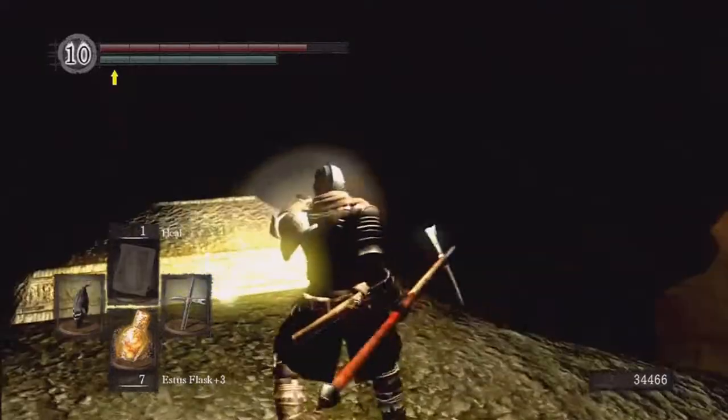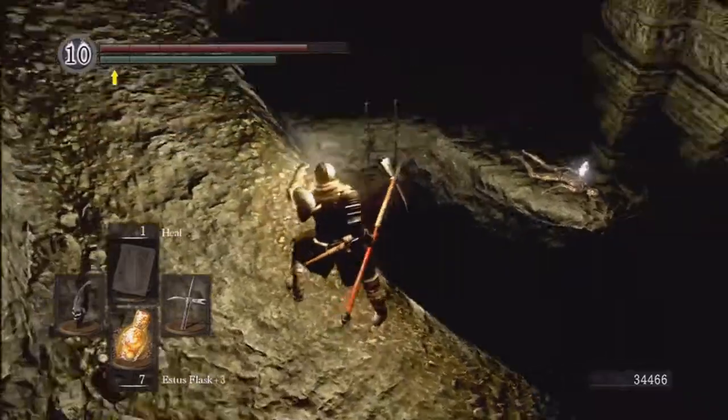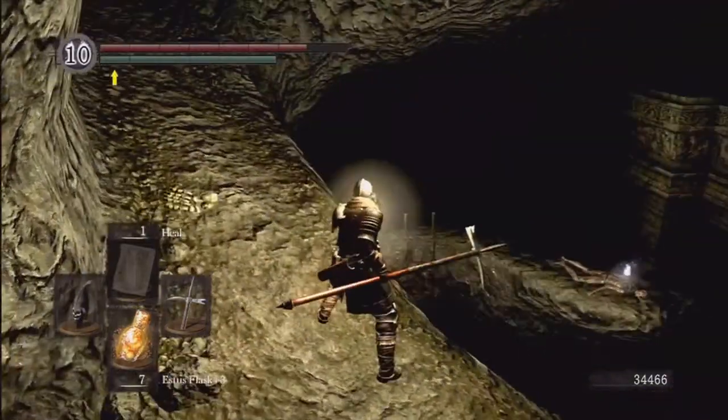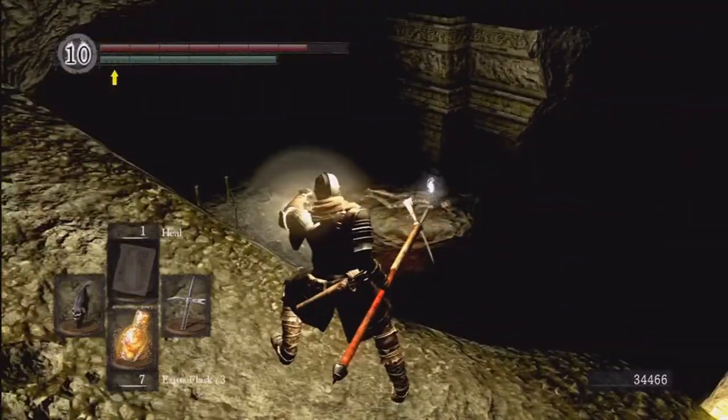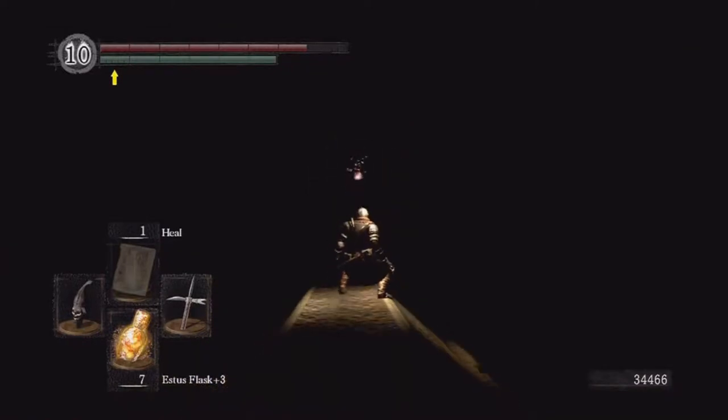There's a scary skeleton here. If you come over here, you can actually see there's an item over there. If you run and make that jump, you can actually make it — I've made it a couple of times. I'm not going to do the jump though, there are some scary enemies over there. I do believe it's just like a soul of a proud knight or something, so I might show you where that item is later.